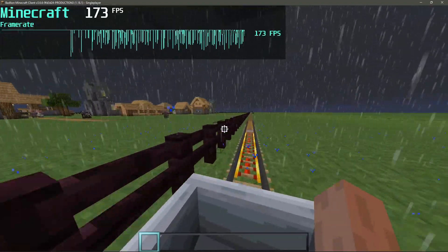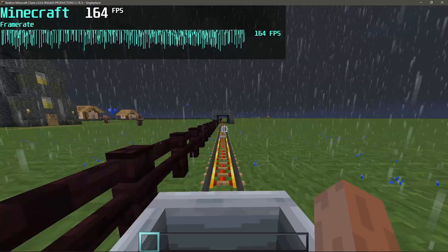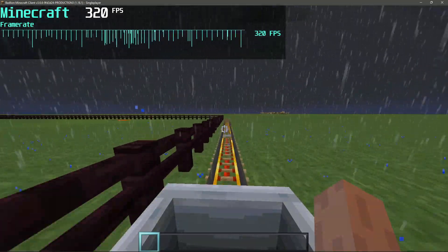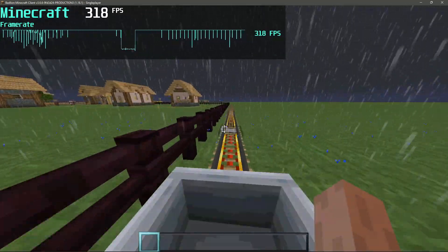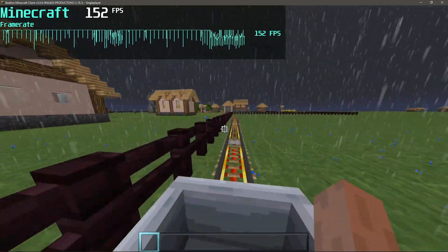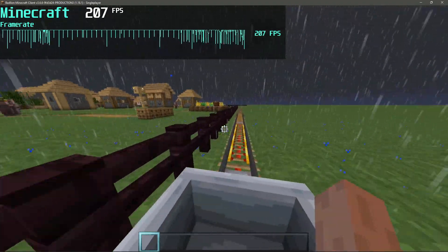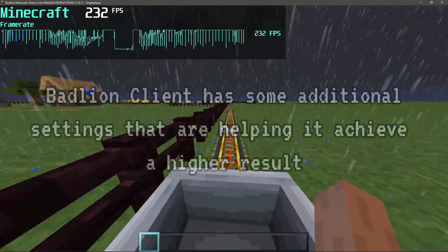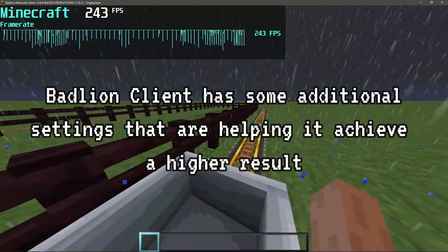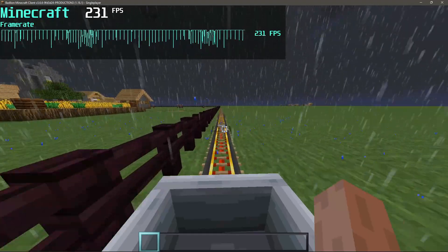Let me enable the MSI counter. As you can see, the FPS is much lower now with these maxed-out settings. On average I'm getting close to 150 FPS, with peaks up to 400 FPS. So on average with the BadLion client on version 1.18.1 on this FPS stress test map, I would say I'm getting around 280 FPS on average. It does go up to 400 FPS but also drops down to as low as 120 FPS.